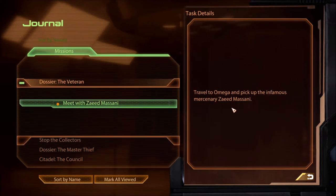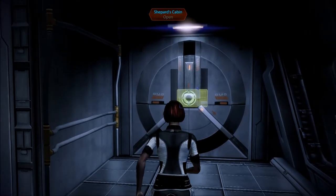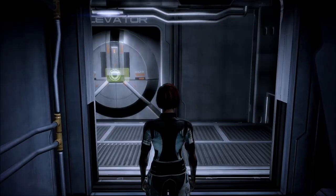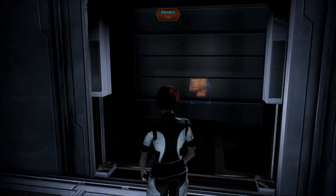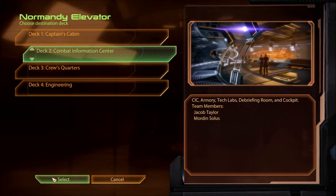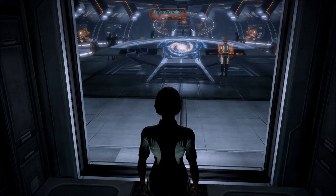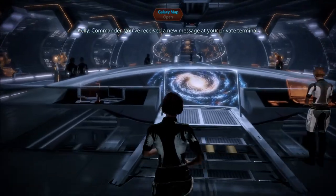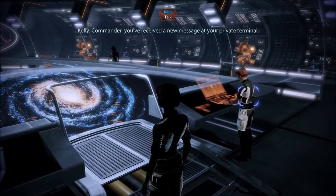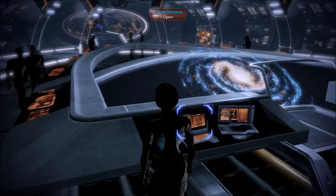The journal says: Travel to Omega and pick up the infamous mercenary Zayid Massani. So, back to Omega again — it's a good thing we never left Omega. Last episode we just read and listened to a whole bunch of codex entries. Kelly notifies us: Commander, you've received a new message at your private terminal. I'm assuming it has to do with the Zayid thing.